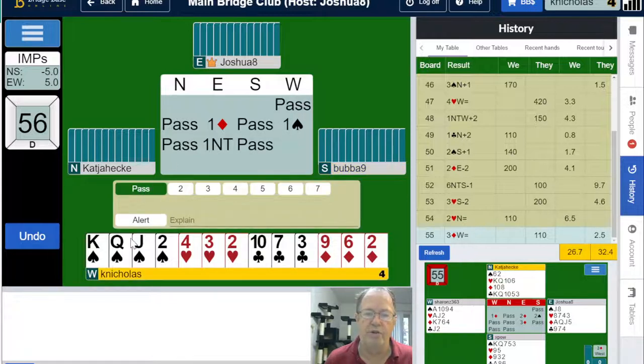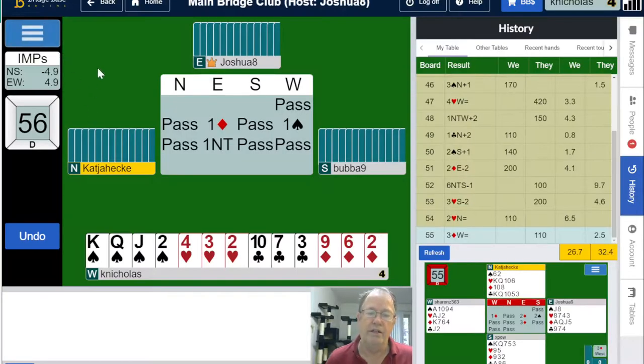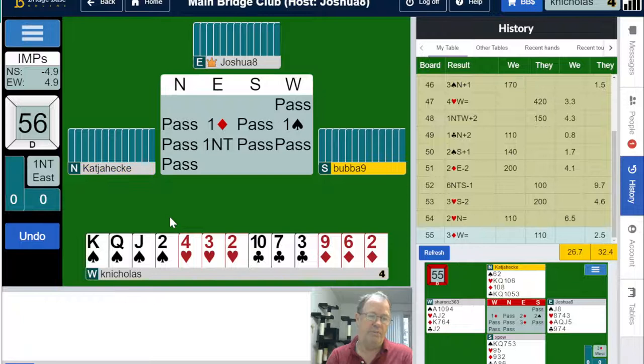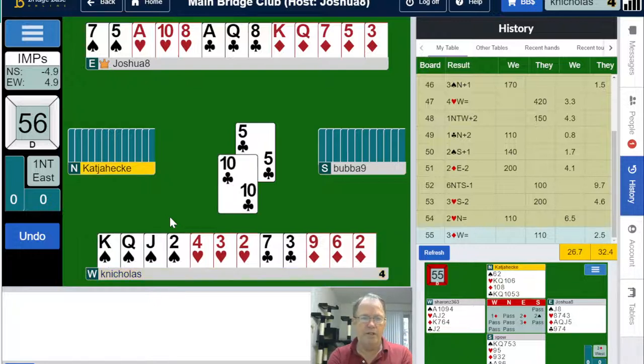One spade after the pass tells partner that I don't have more than 12 points, but it leaves the range open. Partner bids one no trump. We have a minimum hand — one no trump is a minimum response, 12 to 15 opening points, no more. So we don't have enough for game. At best we've got 15 and six — 21 — well short of game. And not only that, but I have a very balanced hand: three-three-three-four distribution. So at this point we just keep it quiet.